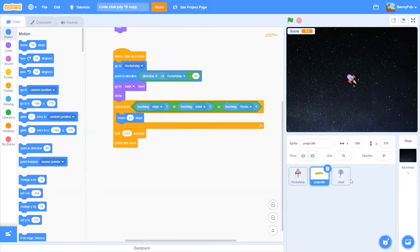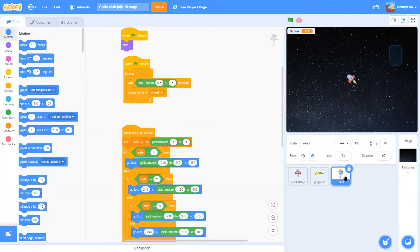The problem is that if we do that with clones, they will go to the first robot clone, which is at around zero, zero, and the projectile will go there too. So what we'll need to do is find a way to remember all the directions and positions of all the clones that want to shoot, and then shoot with a projectile.